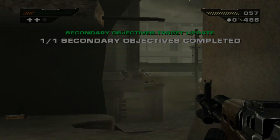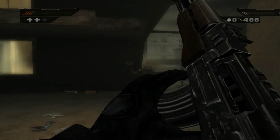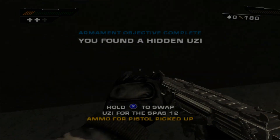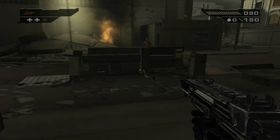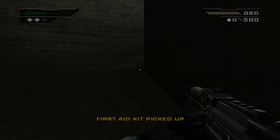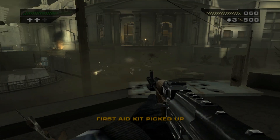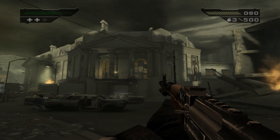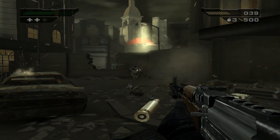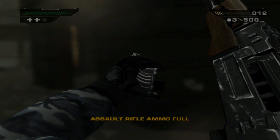There's another weapon to pick up — the Uzi — along with some ammo for it. Now, this game is not particularly realistic in terms of how it depicts weapons. You might notice that the magazine capacities are much larger than they should be. For example, this AK-47 has 60-round mags as standard, for some reason — don't ask me why, I do not know.